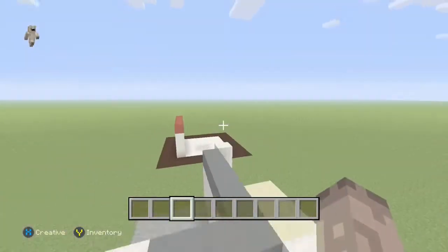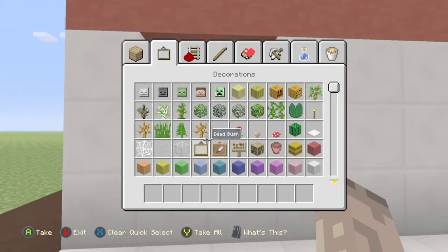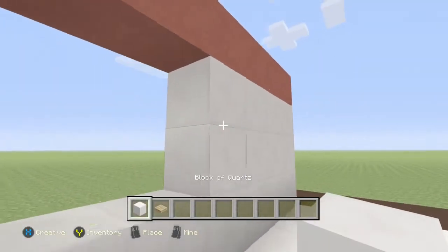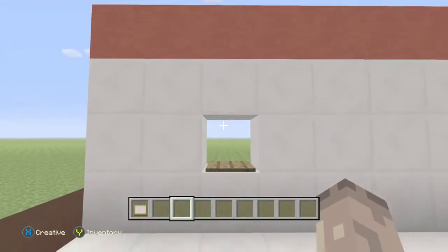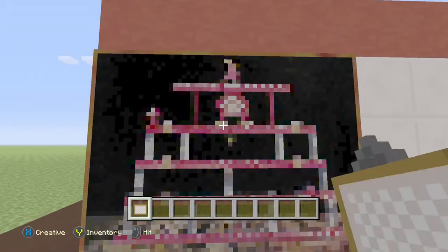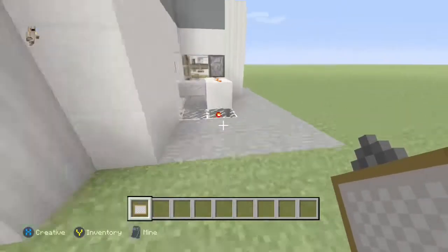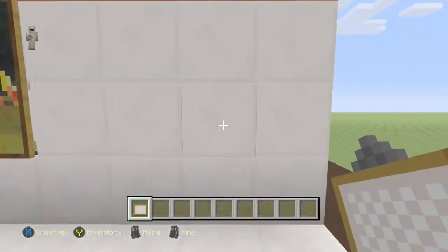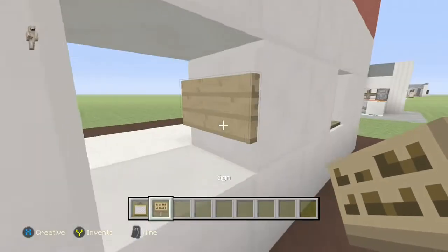Obviously you're gonna need paintings, and if you want, a pressure plate for this version. We're gonna make the pressure plate one first. All you really have to do is get a pressure plate of choice and put it somewhere in your wall — it doesn't matter as long as you can throw an item to it. It acts as a block kind of, except you can walk or throw stuff to it. Then you just put a picture frame over it and put an output to it — it's literally that simple.